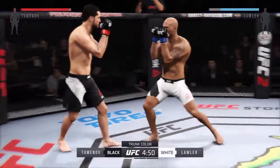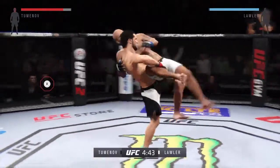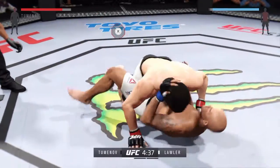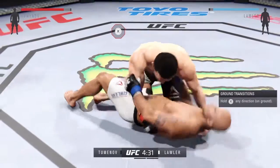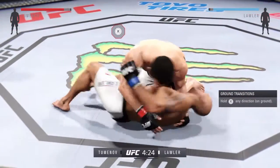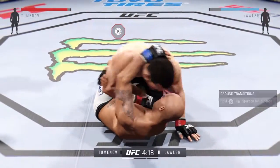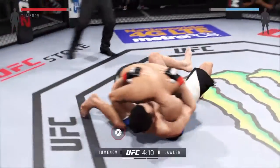Robbie Lawler is a devastating striker and one of his best weapons is his elbows — keep an eye out. Push him on! And again, he's back into side control. See if he looks for a knee. Lawler got tagged by that right. Oh, he sweeps — look at his position now.